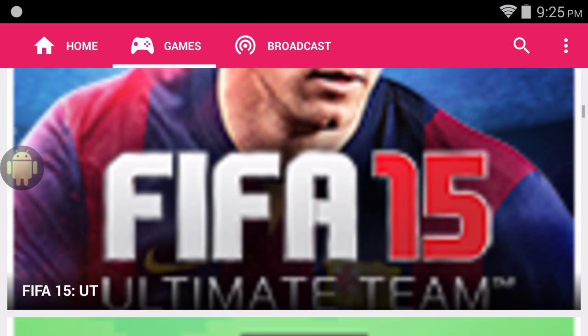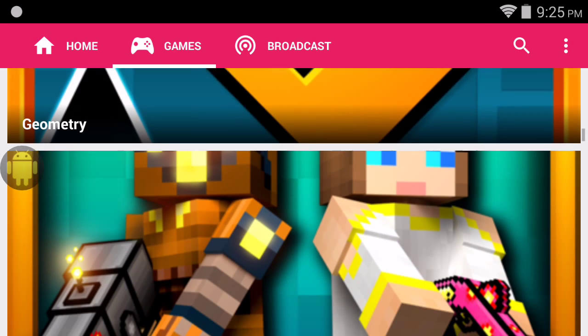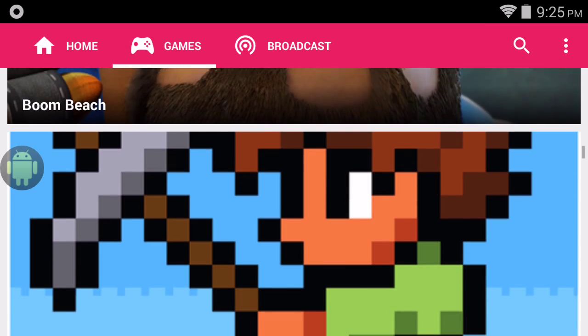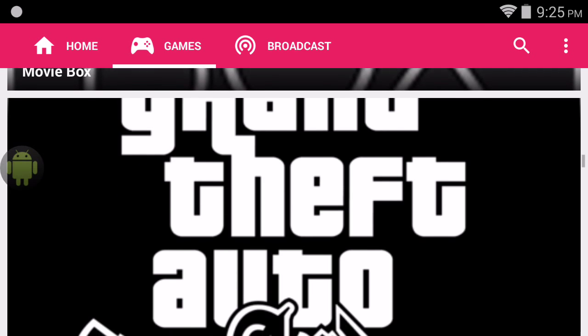This is the game section. You can click on certain games like Flappy Bird, Modern Combat, whatever, and broadcast that. You can broadcast anything you really want to, and you could even broadcast your camera if you want to.